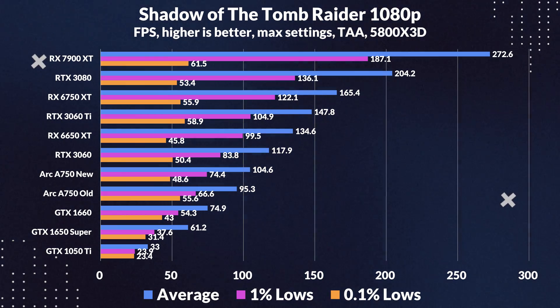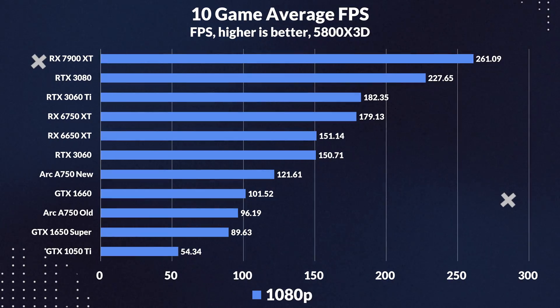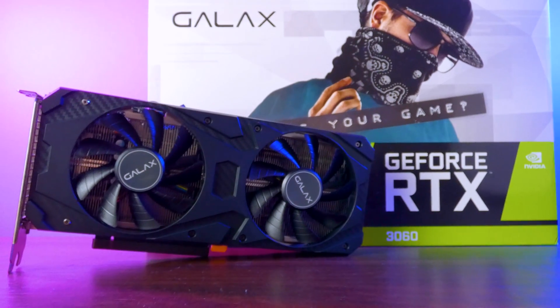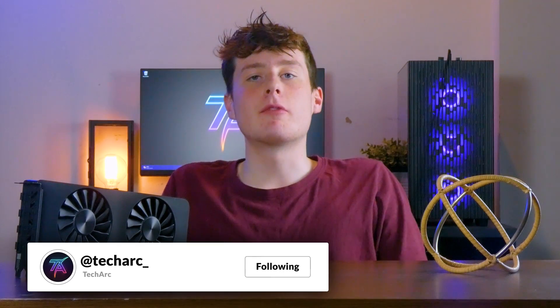However, not all games that we tested saw such a benefit. DX12 titles like Spider-Man, Forza, F1, and Cyberpunk only had a slight increase in performance, as they were probably already well optimized for Arc. But every frame counts, right? This brings us to the average FPS for 1080p, where the FPS increased by a pretty impressive 26%. That's a decent overall improvement that puts the A750 closer to a 6650 XT and 3060, instead of trading blows with the old 1650 Super with the old driver. The gaming experience was also much smoother, with higher 1% lows — you don't want to play Cyberpunk when it's lagging and stuttering.